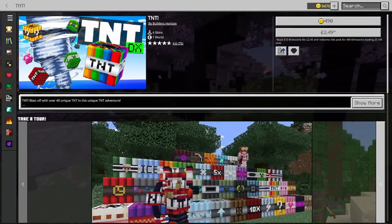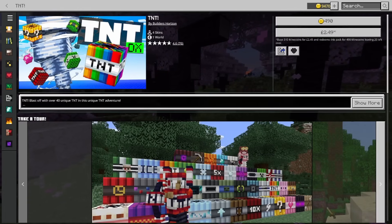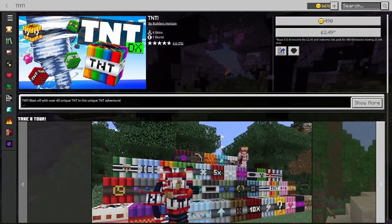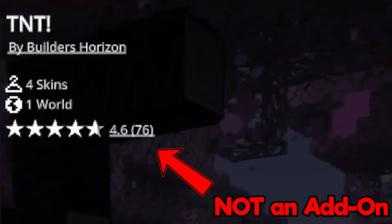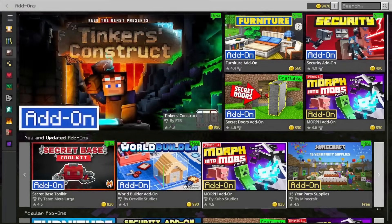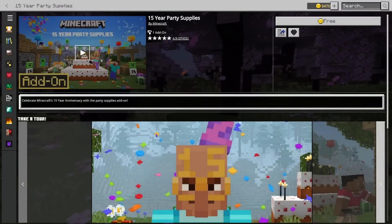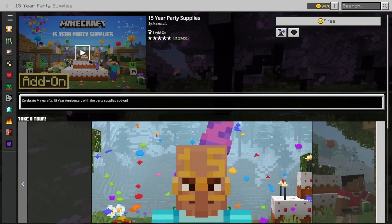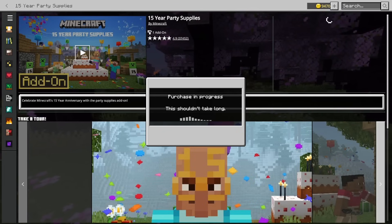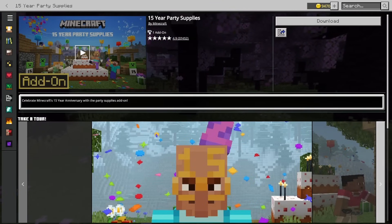An important thing to note: even though there are add-ons on the marketplace now, you will still find worlds that look a lot like they're add-ons — like this TNT one for example. Keep in mind the top-left tells you exactly what it is. Be sure to go specifically to the add-on section when looking for future add-ons, such as the best-rated one that exists: 15 Year Party Supplies, with 4.9 stars. It was an anniversary celebration so the mood was good, and it's free — so what's the harm?